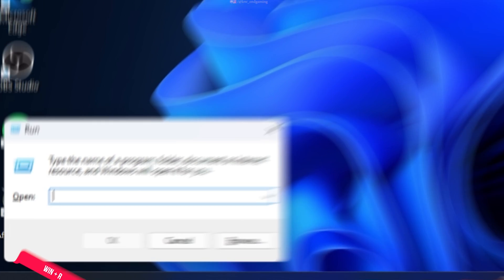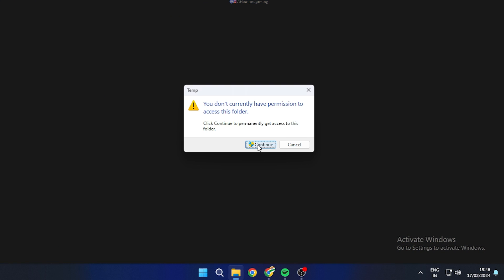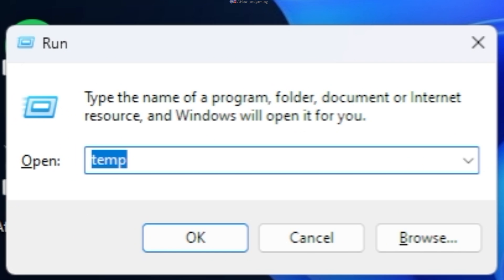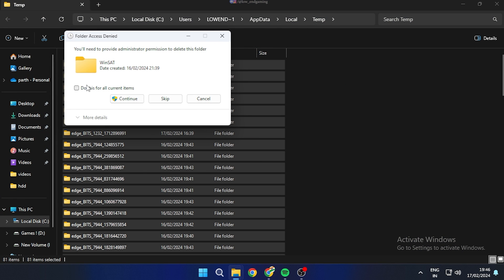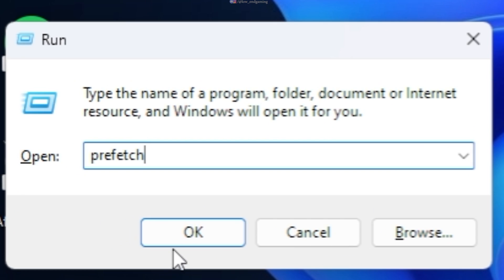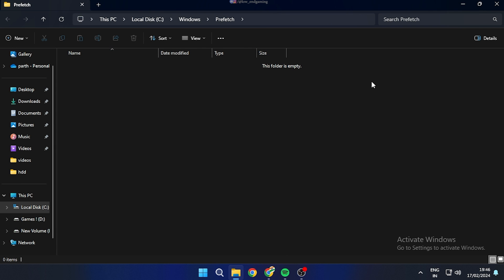Press Windows + R to open the Run dialog box. Type 'temp' and click OK. Select all files and permanently delete them by pressing Shift + Delete. Again, open the Run dialog box and type '%temp%' and click OK, then do the same. Again, open the Run dialog box and type 'prefetch', open it and do the same. Do this process on a weekly basis to keep your system healthy.